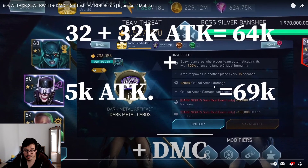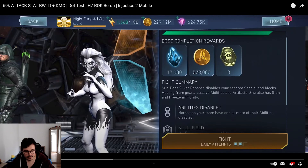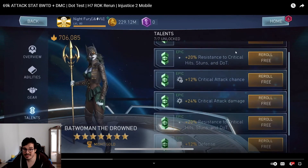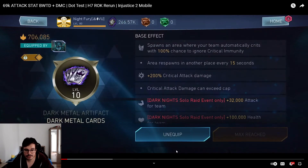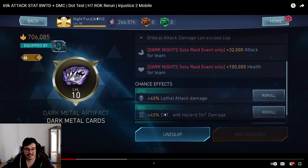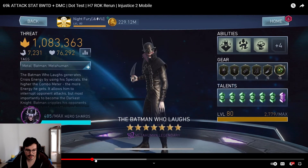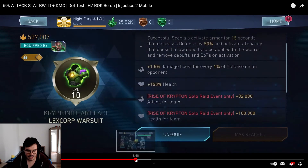Dark Metal Cards is going to give you 200% more critical attack damage, and that is huge. This is why I always tell you guys that you should not care one bit about putting attack on your builds until you have maxed out your percentage values that the character needs — that means crit chance and crit damage. That's going to be what gives you the most. Then if you can put some attack in there, go ahead. But the most important thing is going to be the percentage values. Now we're missing 32,000 attack compared to the previous fight because he doesn't play Rise of Krypton here.